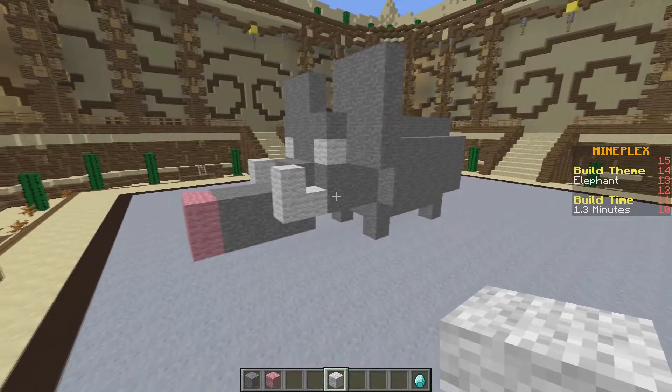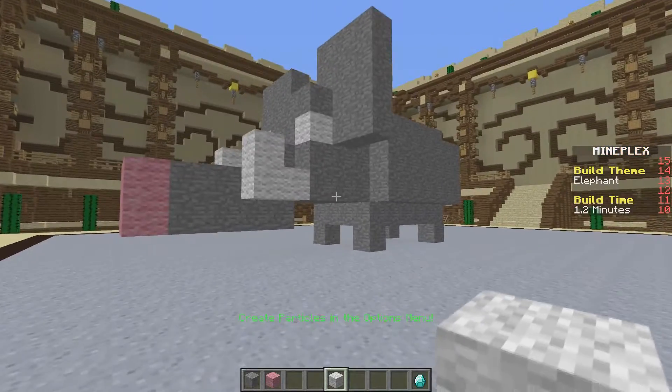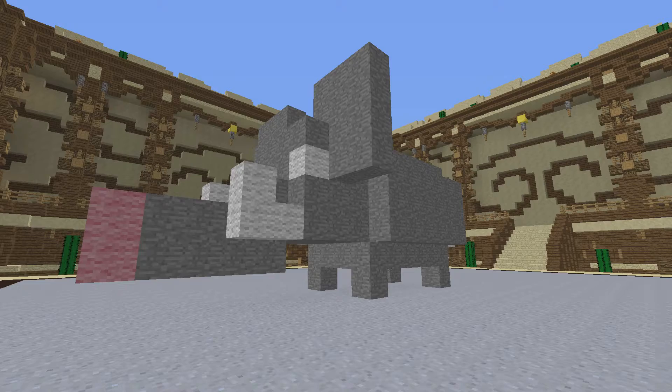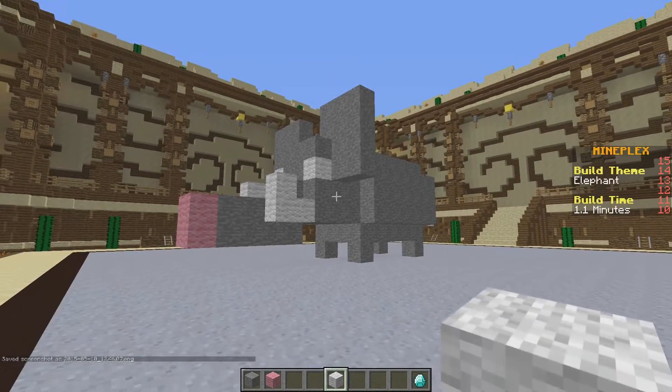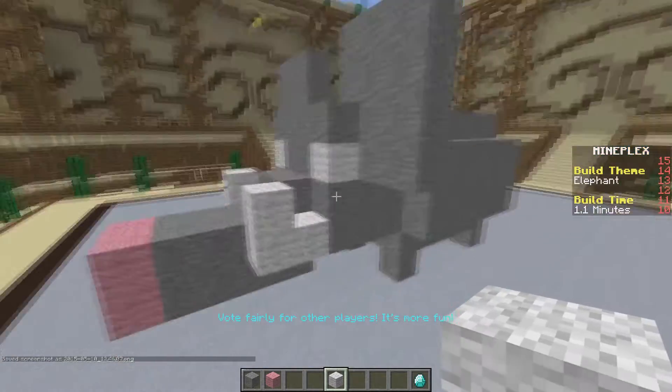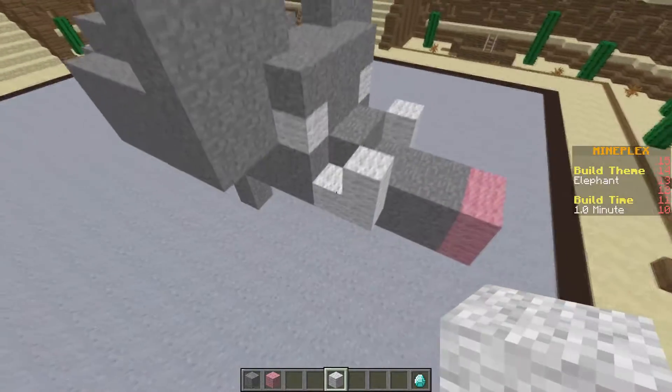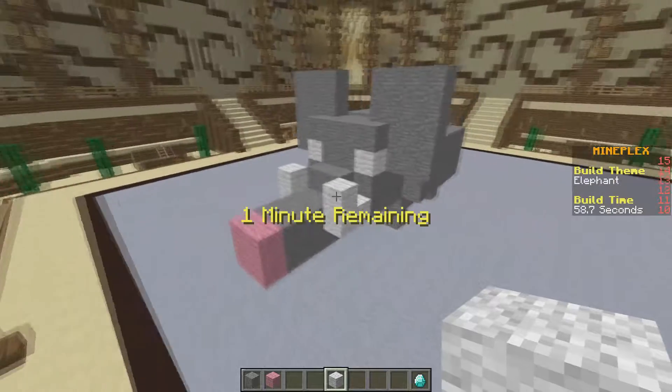Yeah, that looks pretty good. Who doesn't like this elephant? This is probably the best thumbnail option right here — boom, that's what we're going to go with for the thumbnail. Just look at it though, it looks so elephant-like.